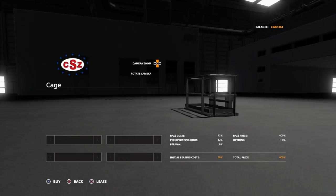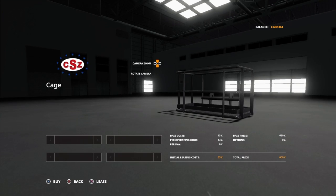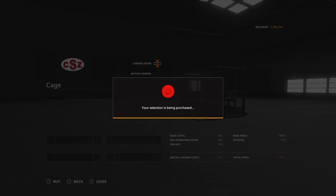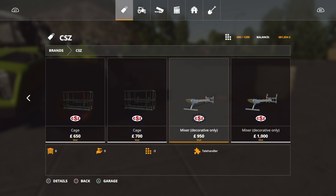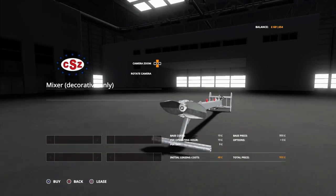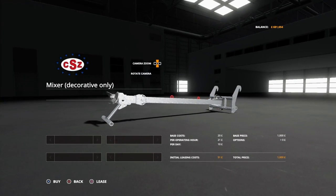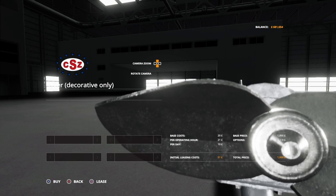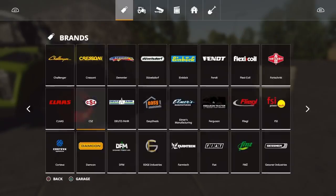A cage - that's quite cool. Front loader, have a look at the telehandler one. Takes a while to purchase them to be fair. A mixer - decorative only, so this doesn't actually do anything, but if you want that extra bit of realism, you can put this in your slurry lagoons to mix the slurry. That's quite good, and that is the whole pack.